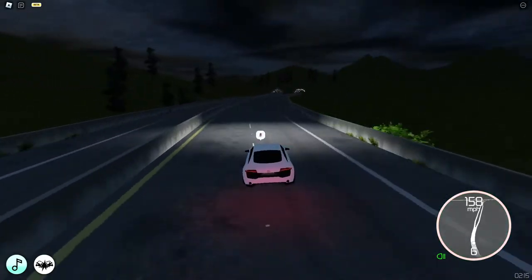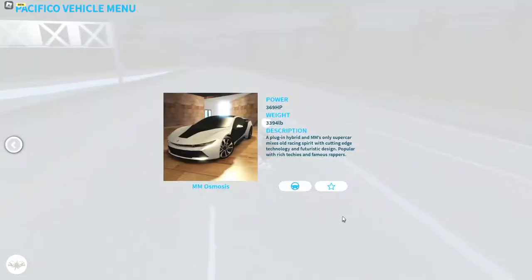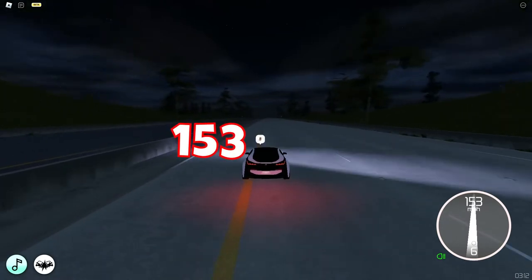We're gonna speed run through this because I do not have a lot of time for this one. The Audi R8's top speed is 190 miles per hour. The second car is a BMW i8 and the top speed of the BMW i8 is 153 miles per hour.